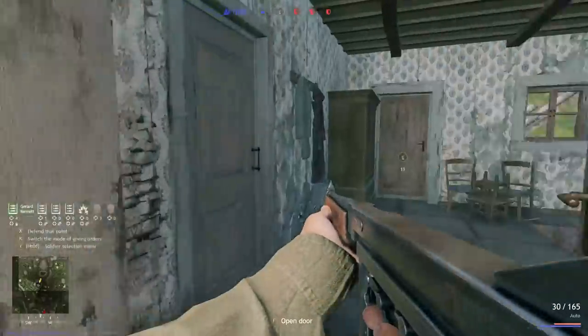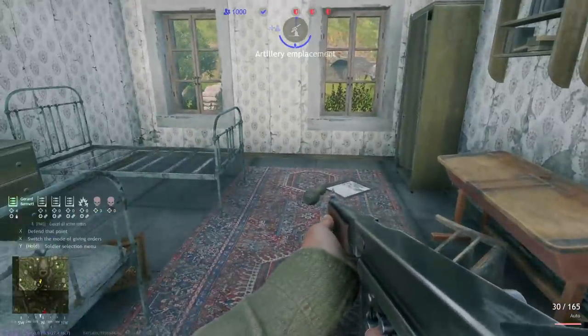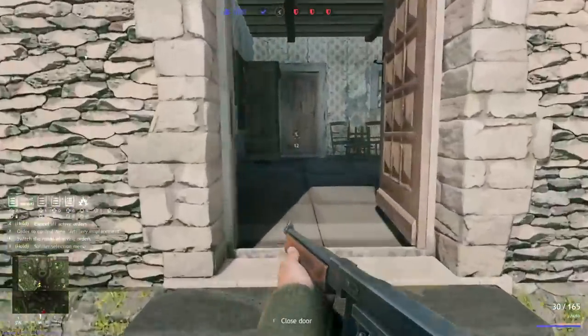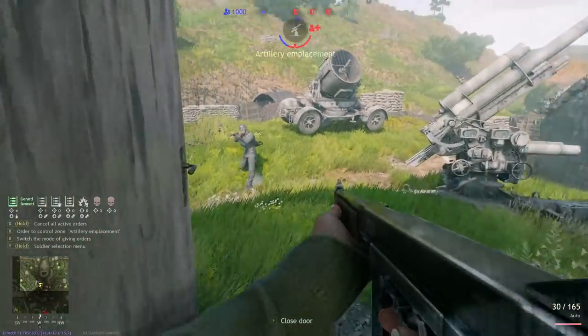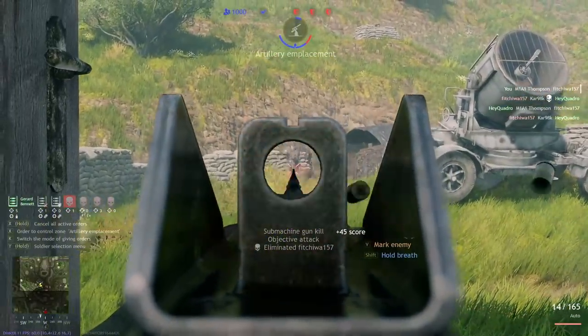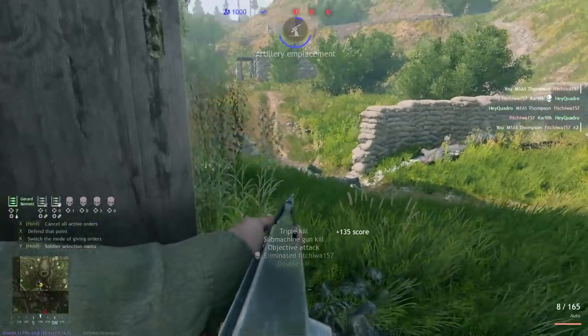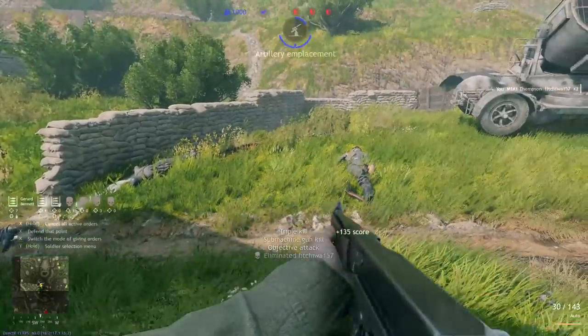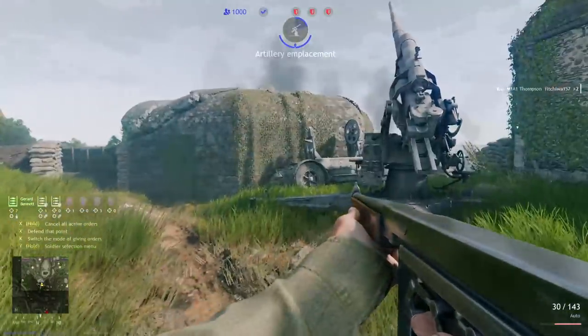This building right here is your goal. If you can get in and take this building, you are going to be in a great position to clear the objective out. As you can see, you can see very easily into the objective and see everyone running into it from this way. You'll be in great shape to clear the point out.